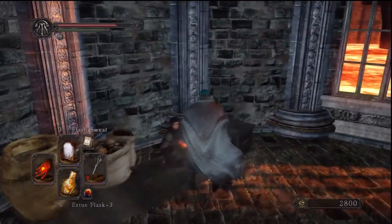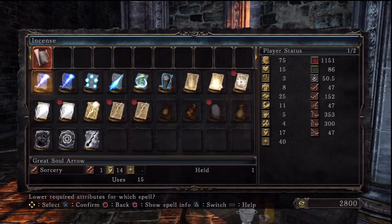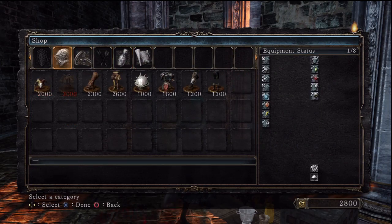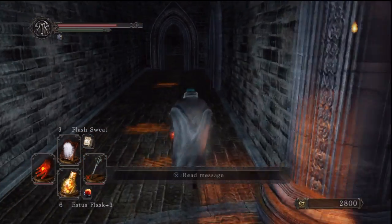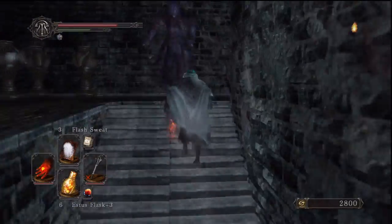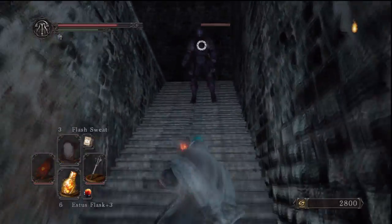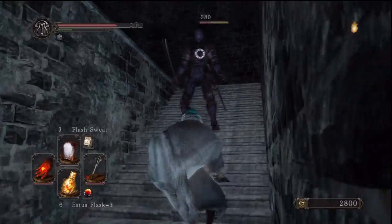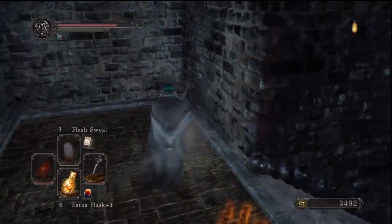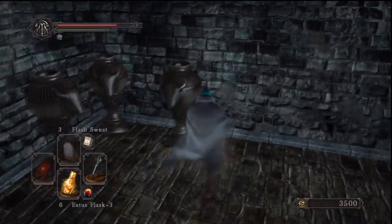Instead of carrying on, come to the right — there's a merchant here. The main things about this guy are: he'll take your Skeptic's Spice and Simpleton's Spice to lower the intelligence and faith required for some miracles and spells. Also, later in the game we'll be able to join the Dragon's Guild thanks to this guy, but that's not until a bit later on.